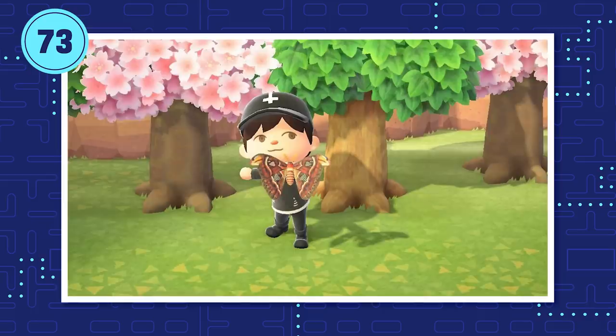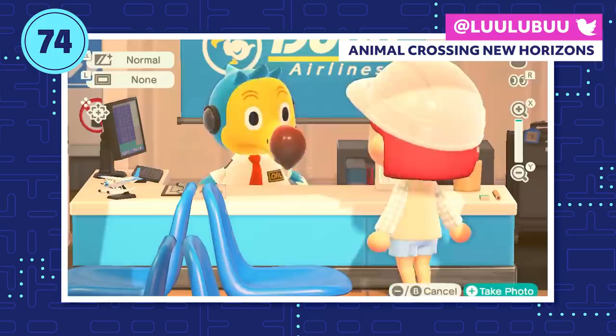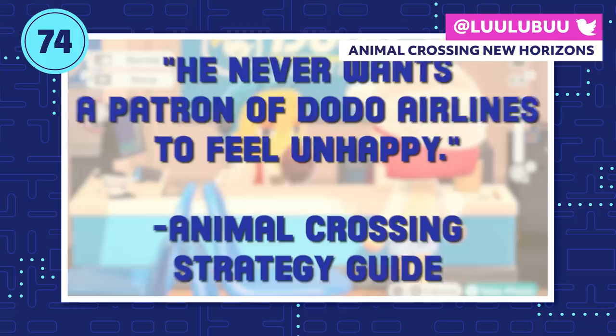NPCs and villagers will respond to you when you use your reactions, but Orville has a completely unique possibility. If you use the apologetic reaction near Orville, he may start crying — because he never wants a patron of Dodo Airlines to feel unhappy. Too bad there's not a hug reaction.